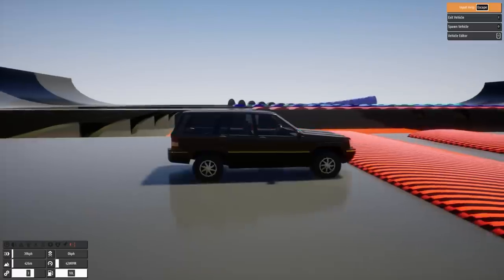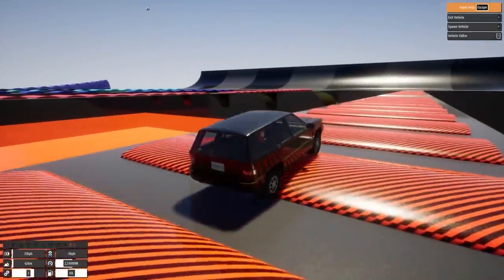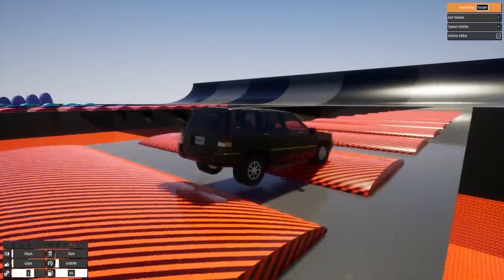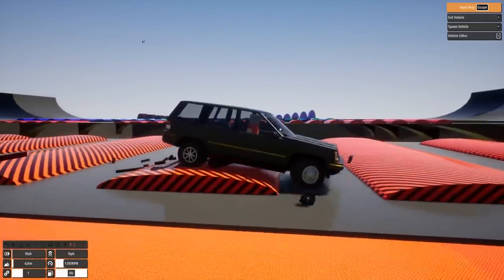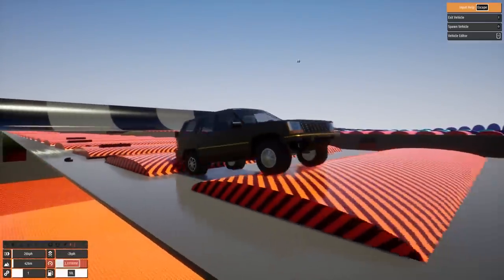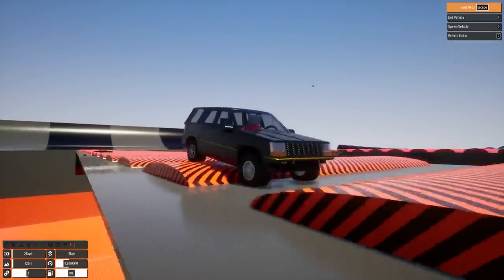Here we go on level three. Just kind of getting a feel for it. I hit it a little too hard — we lost the hubcap. There goes a piece of the bumper. This one's a little more extreme, but this is still good though. Yeah, we didn't need that bumper anyway.